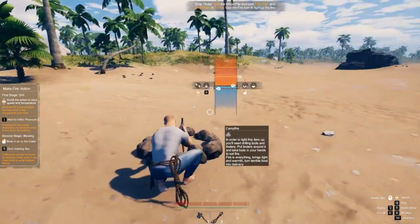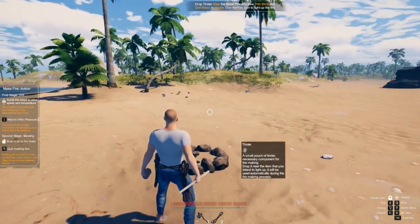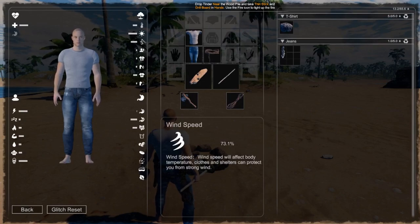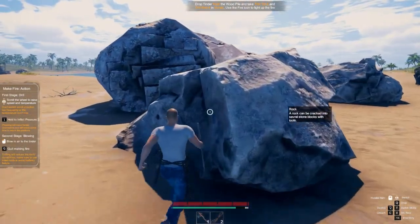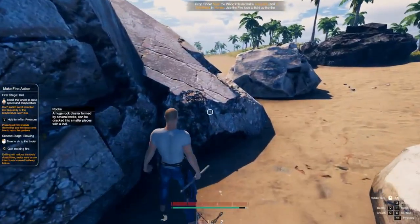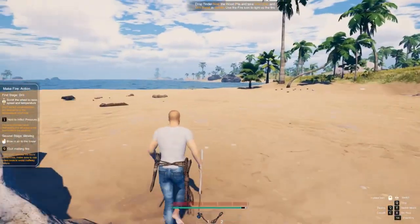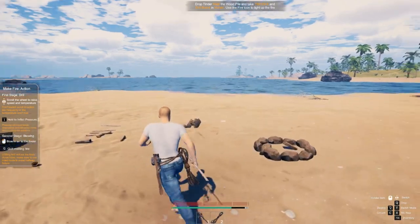Something I missed out — when placing the fire, you want to take into account the wind speed. At the moment I've got 73% wind speed, whereas if I run over to this boulder over here and check again, the wind speed drops down to 35. If I go between these two, it drops down to 4.3. So as you can tell, placing the fire around objects actually reduces the wind speed.